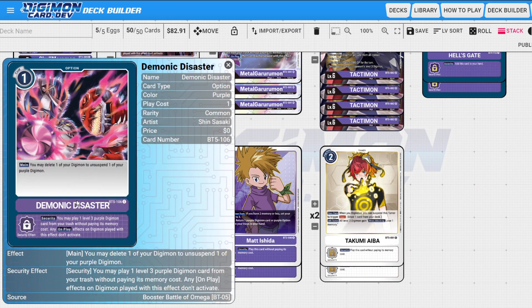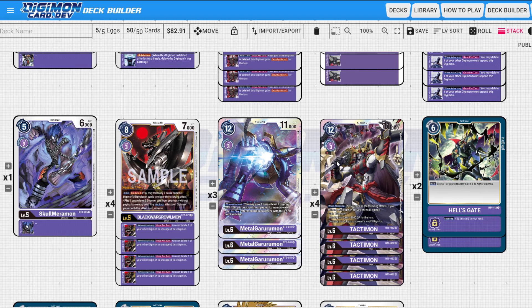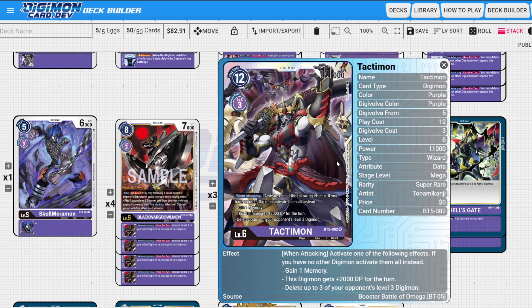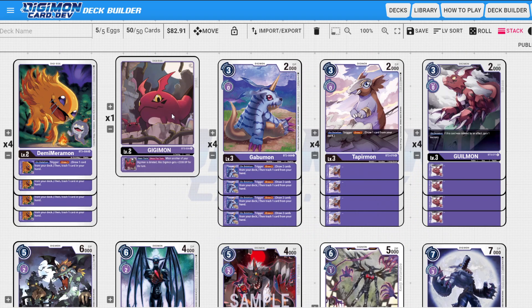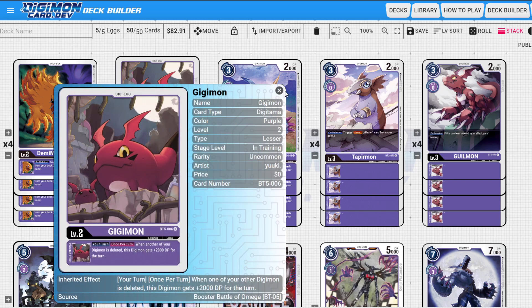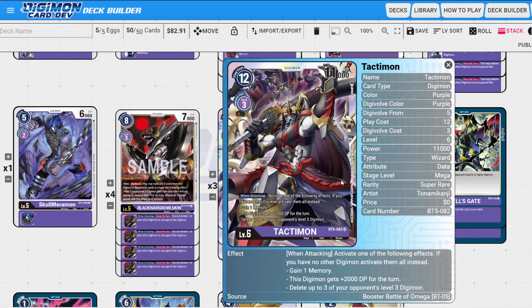There are once-per-turn effects, but we also have Demonic Disaster which lets you delete a digimon to unsuspend a purple digimon again. So if we can attack a few times we constantly get the buff — going from 13,000 to 15,000 to 17,000. If we have Gigimon exactly underneath after two attacks, you'll have more power than Omnimon, so you shouldn't worry about anything in security.